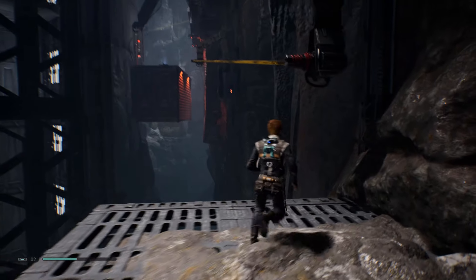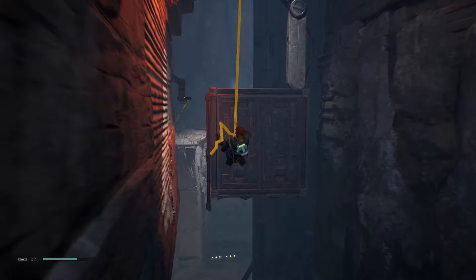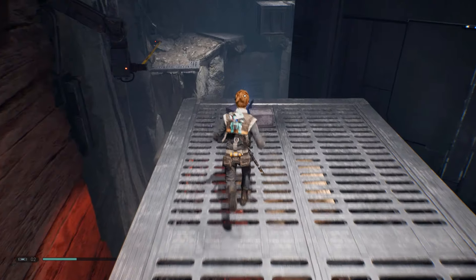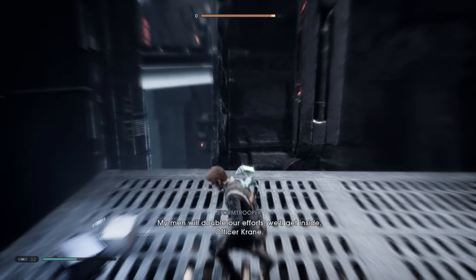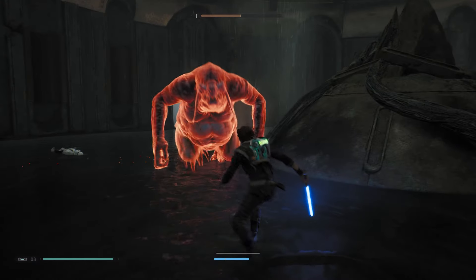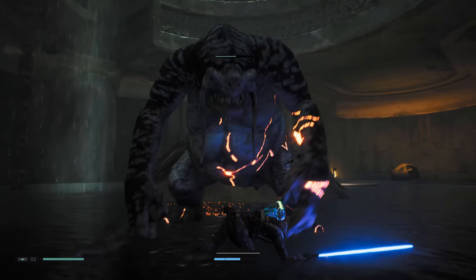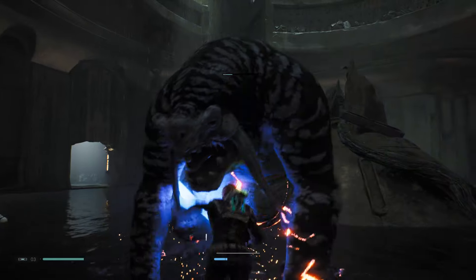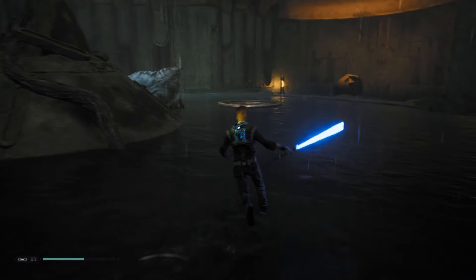Explore side routes before the main objectives. This way you can explore a lot more of the maps without just racing through the story. You unlock a lot more customisation for Cal, BD-1, the Mantis, and your lightsaber, plus you get a lot more XP from doing echoes and scanning. It really slows down the game so you don't breeze through it too fast, and it allows you to take in and absorb the experience. I'm seeing a lot of people race through the game, and I honestly think that's playing it completely wrong.